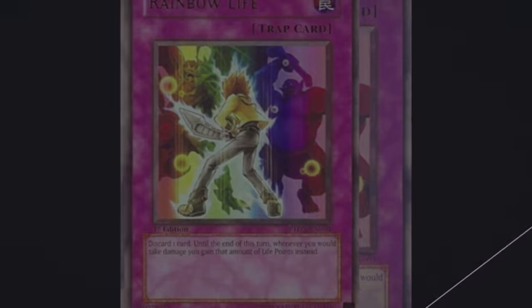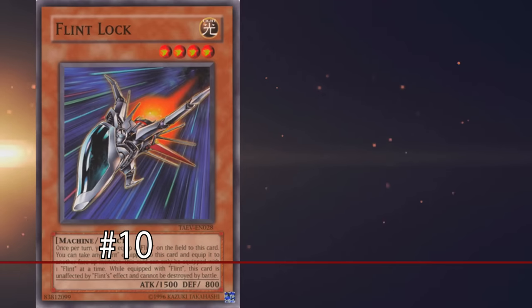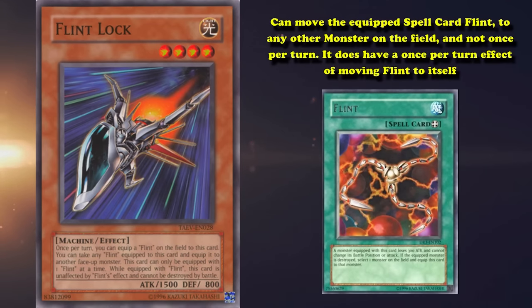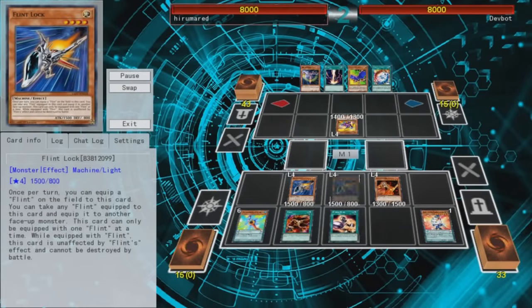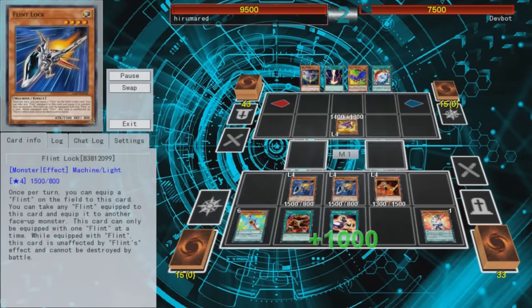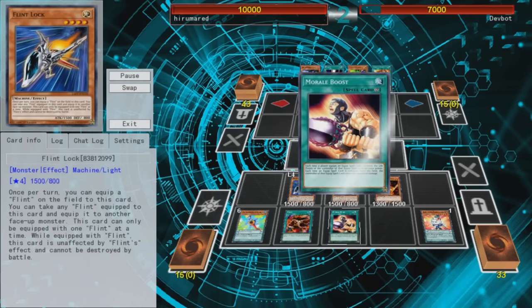A lot of these cards are going to be banned cards. And at number 10 we have Flintlock. This card is able to cause an infinite loop with another copy of itself, and Flint. Flintlock has the effect where it can move the equip spell card Flint to any other monster on the field, and not once per turn. It does have a once per turn effect of moving Flint to itself though. So if you move Flint to another copy of Flintlock, the other Flintlock can just move it back to the original Flintlock, and they can just both keep on moving Flint between each other infinitely.